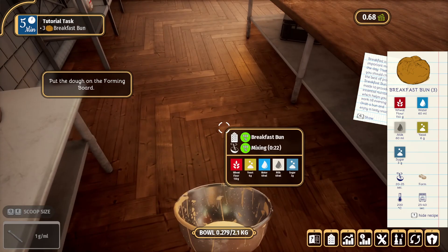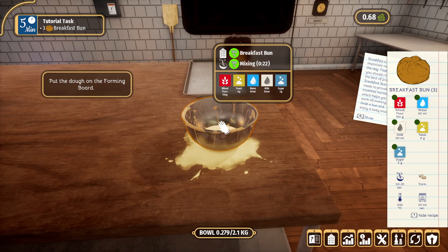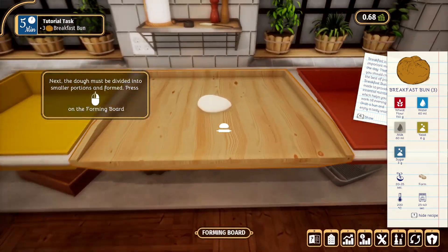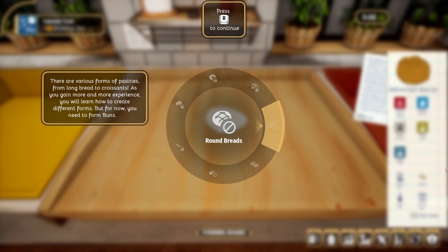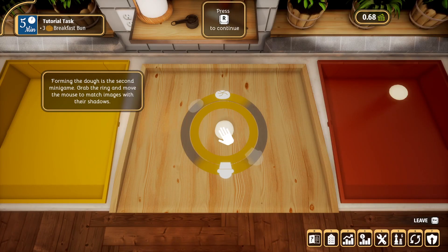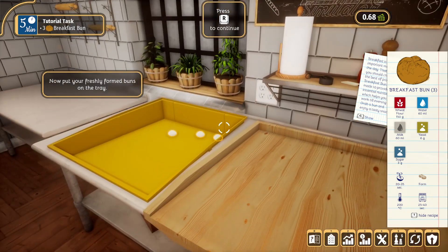Let's take the dough back and put it in our bowl. Put the dough on the forming board - right here, and then we put the bowl right there. Now press on the forming board. There are various forms of pastries from long bread to croissants - as you gain more experience you'll learn how to create different forms, but for now you need to form buns. We're supposed to push the space bar when it's in the green. Forming the dough is a mini-game - grab the ring and move the mouse to match images with their shadows. Now put your freshly formed buns on the tray.